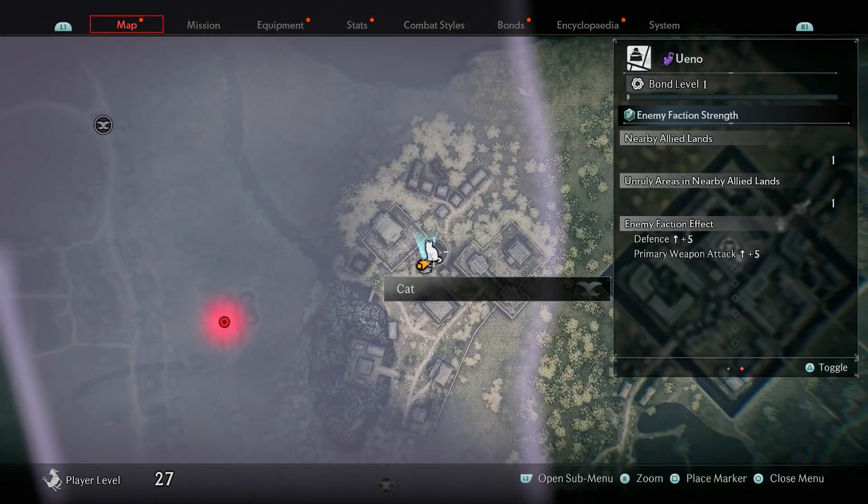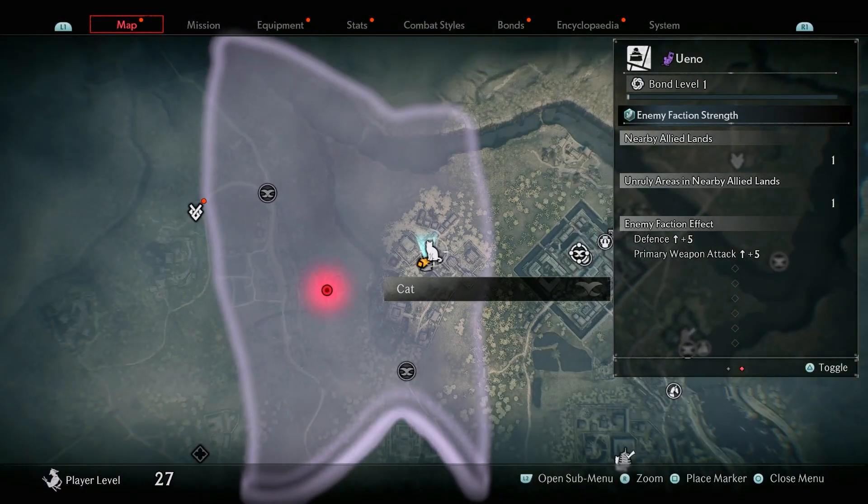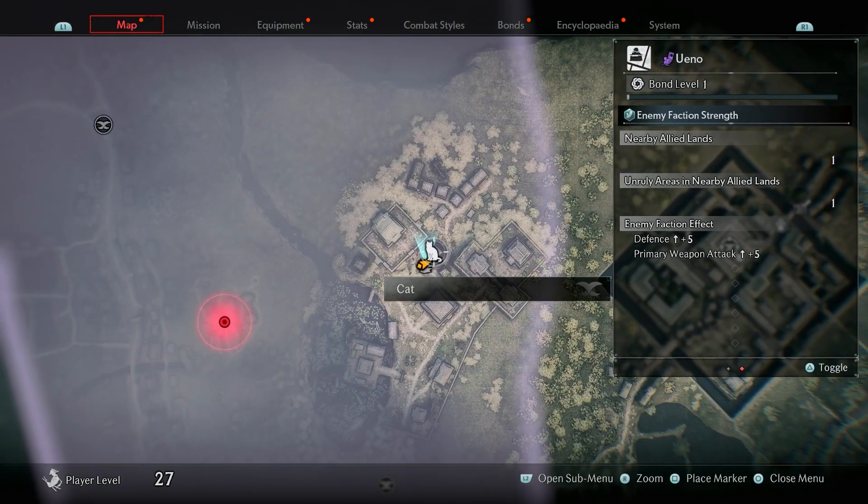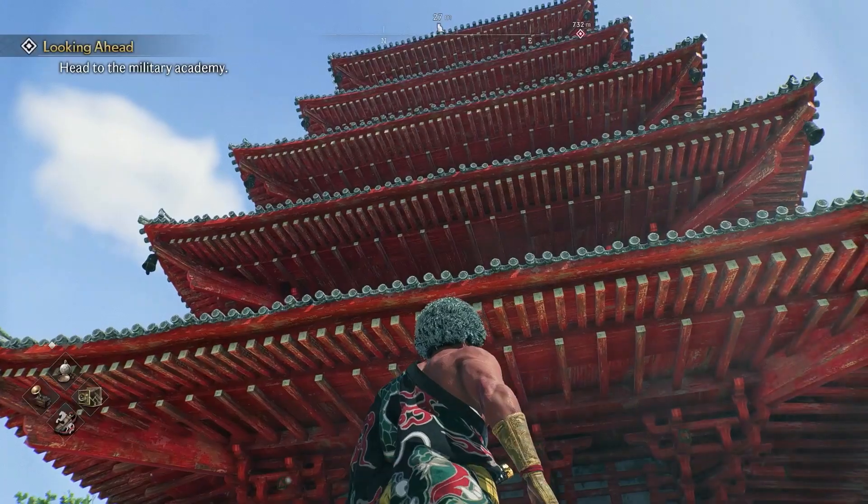The following collectible you're going to get is a cat, which can be found at this location right here, which is right next to the landmark. But it's not as simple to get there, as the cat is actually all the way at the top of the landmark. I'll show you exactly how to get there.